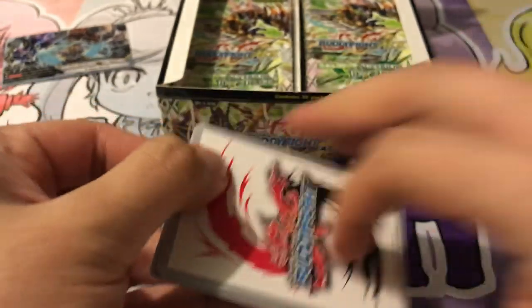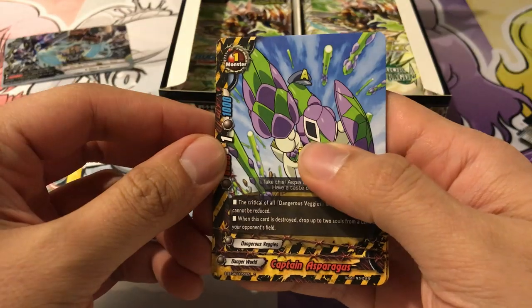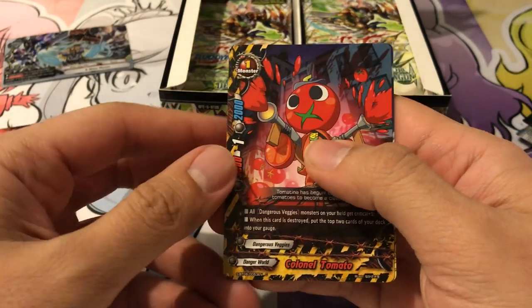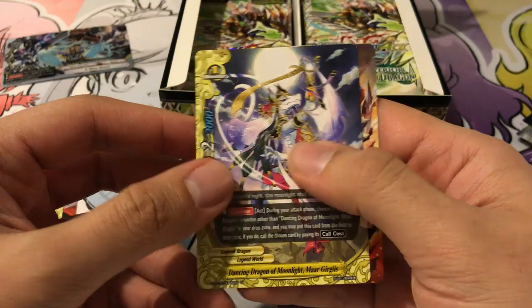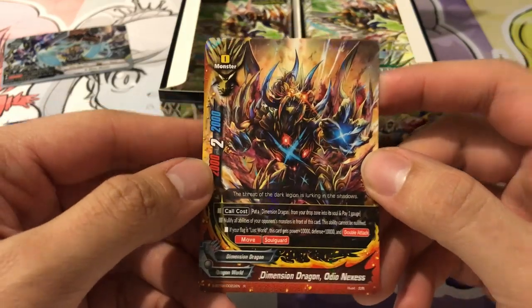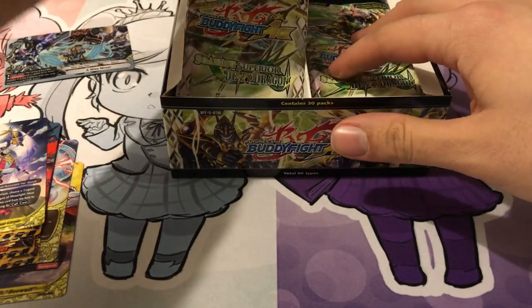On to the second pack. The packs themselves are really, really beautiful — just green. We've got a Captain Asparagus to start off, Trustworthy Affection Shamom, Colonel Tomato, Dancing Dragon of Moonlight. And we've got another rare, Dimension Dragon Odeo Nexus. I was happy for the Dimension Dragon support we're also getting. I think the highest rarity card they have is a double rare, so it's not too bad.